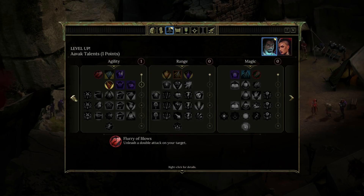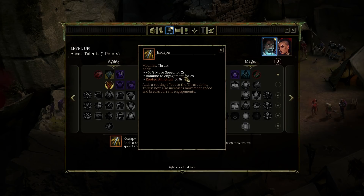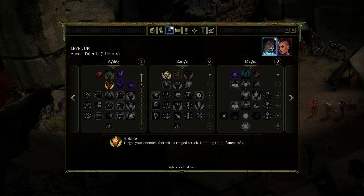Under ranged, we've got escape — adds a routing effect to the thrust ability. Thrust now also increases movement speed and breaks current engagement — immune to engagement for two seconds. A lot of these things augment the thrust attack. I like having a basic ability that just gets augmented depending on which skills you take — that's actually pretty cool.